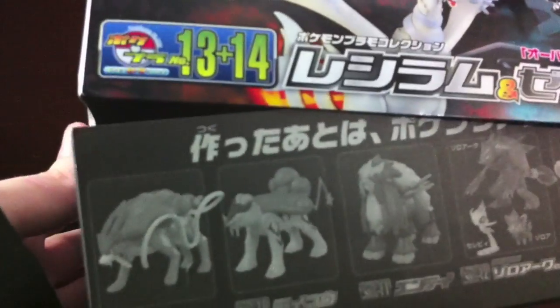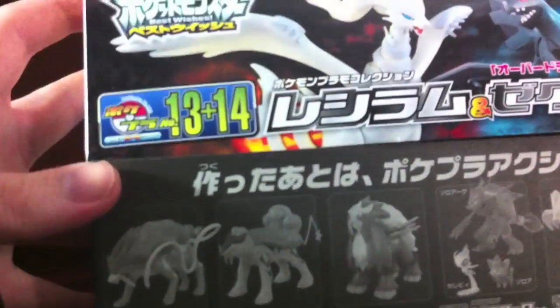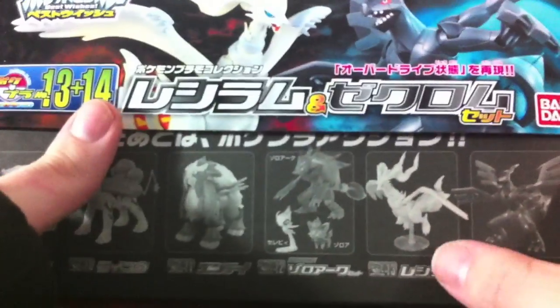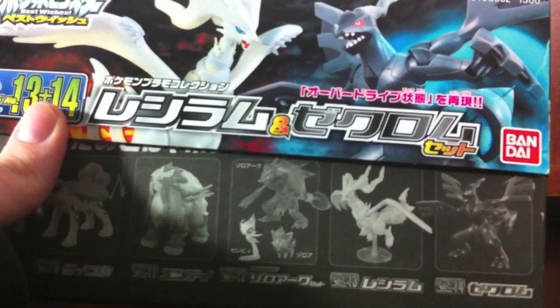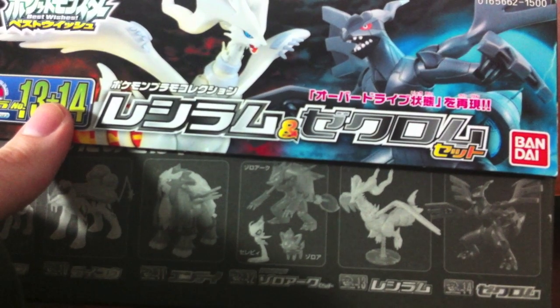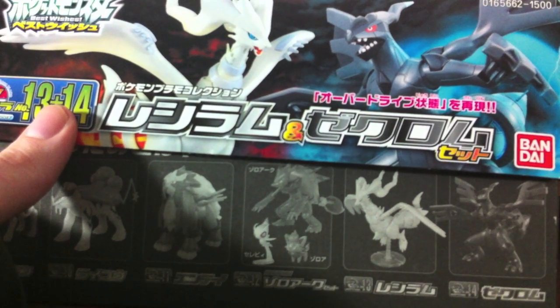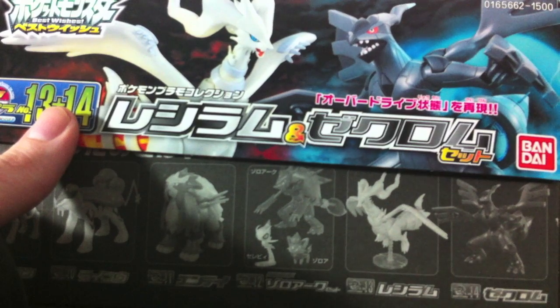Set 9 is Suicune, set 10 was Raikou, set 11 was Entei. Set 12 is Zorua, Zoroark, and Celebi. 13 is Reshiram, 14 is Zekrom. 15 is Emboar's evolution line, and I think 15 is also Samurott's evolution line. Set 16 is Serperior's — Snivy's evolution line, I forgot what the last one was called.